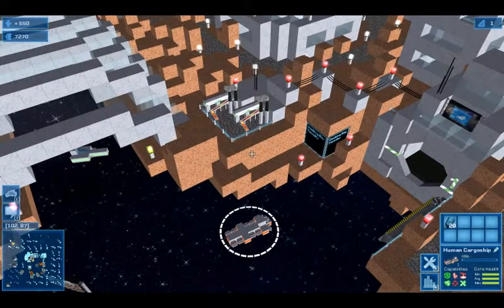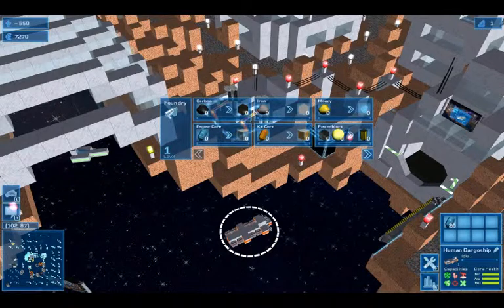In the foundry, you can process resource items into blocks or buildable items. Right-click the foundry with your selected ship.